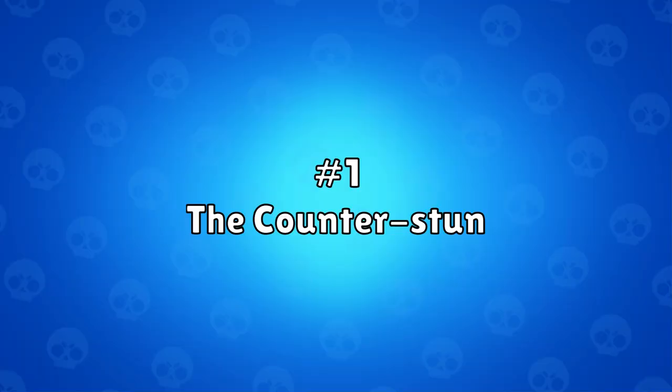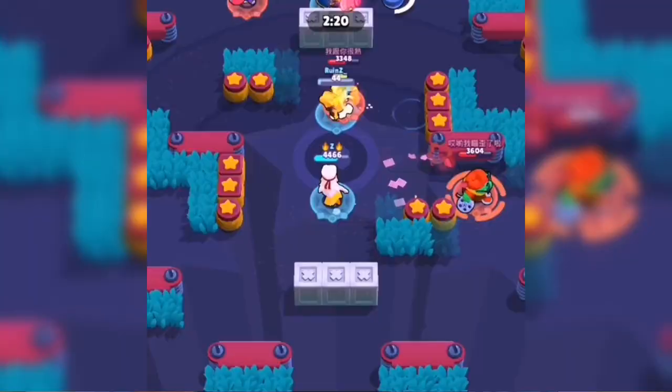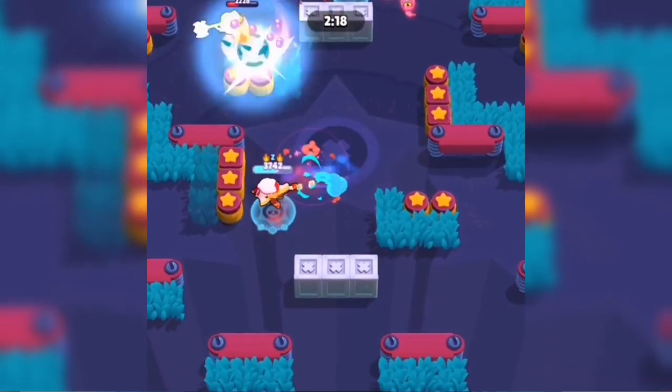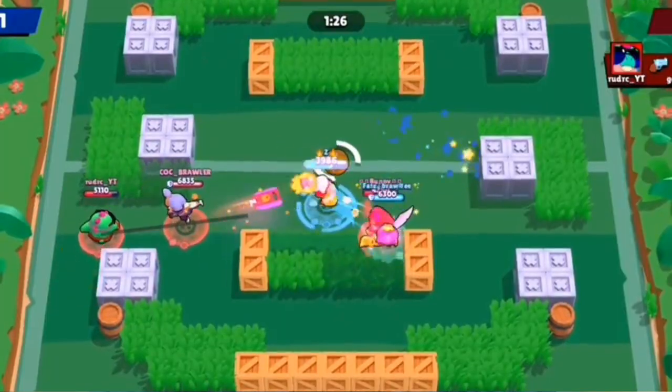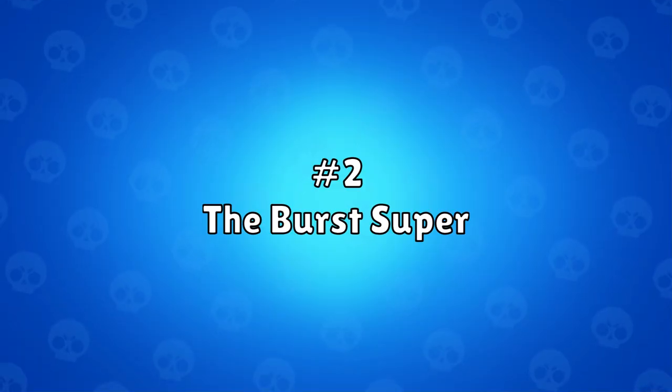We'll start with the counter stun. The counter stun is essentially an Uno reverse that you can play when an enemy with a dash ability comes towards you and then you stun them. This is the most satisfying to do against Buzz, but you can also do it against Colette, Darryl — basically any brawler that rushes towards you — instantly negating any value they create from their supers.